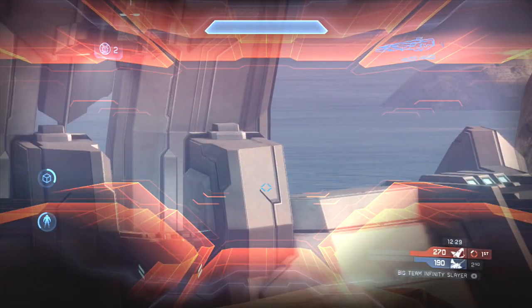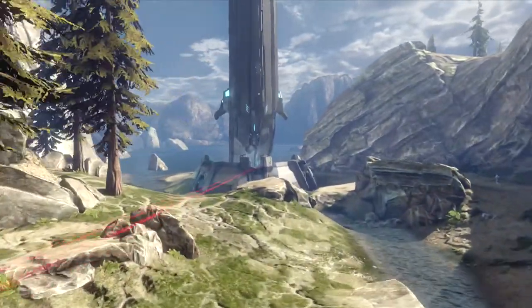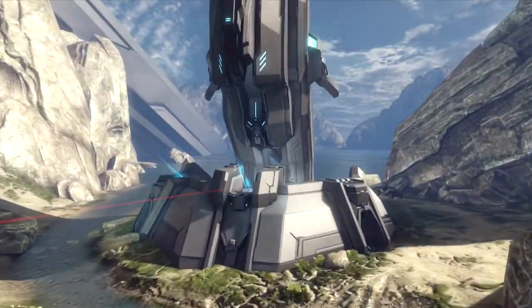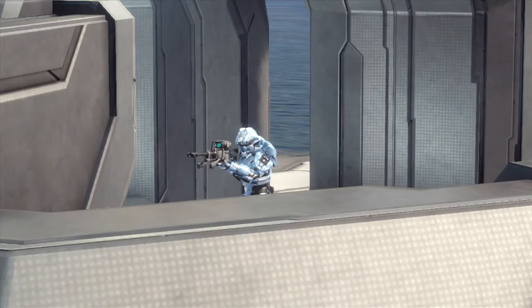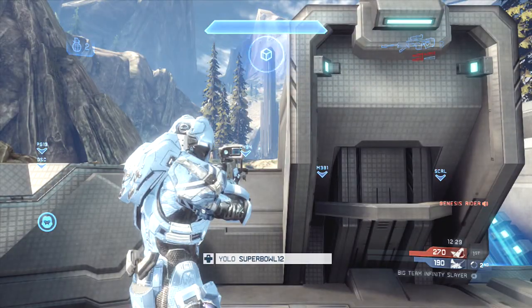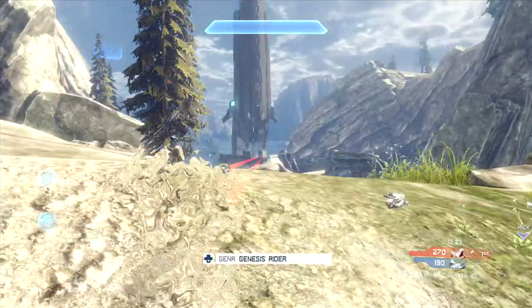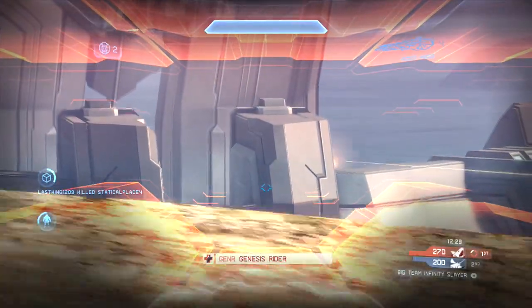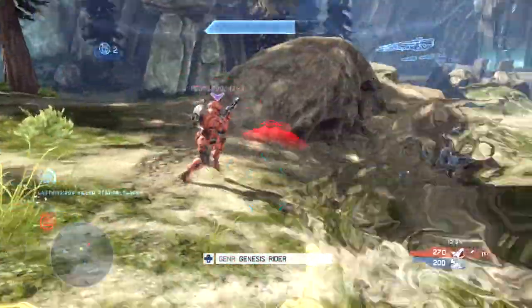Notice what I see here — holy crud, there's someone in their base not moving. What does that tell me? He's most likely using a sniper. Sure enough, when I zoom in, he's using a sniper rifle. This means I need to be very careful and not peek up too much over top middle. Unfortunately, I'm not able to take him out until I deal with this guy behind me.